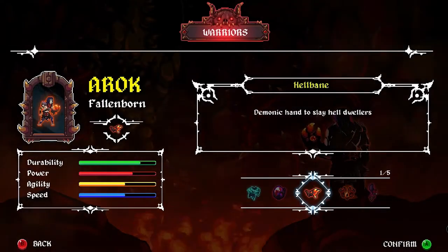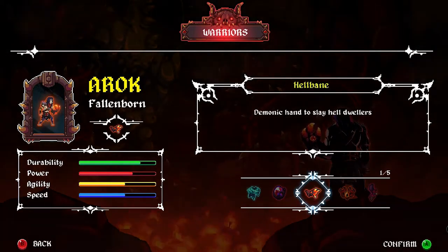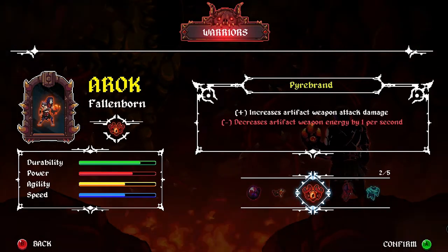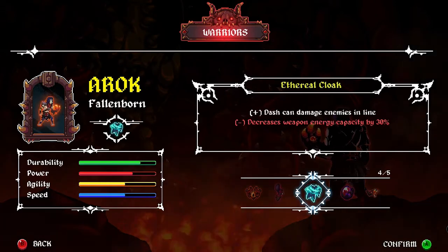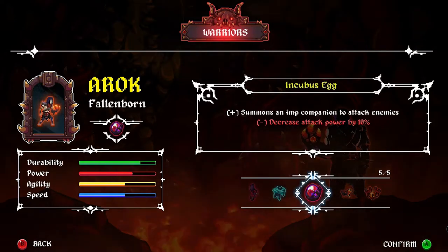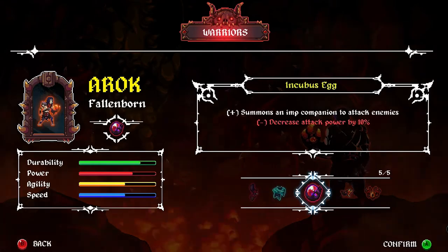So we have different classes, or perks. At the top it says Warrior Hellbane. Demonic Hand to Slay Hell Dwellers. Pyrebrand increases artifact weapon attack damage. Increases move speed and jump power. Dash can damage enemies in line. Summons an Imp Companion. I want a companion, so let's go with that one.